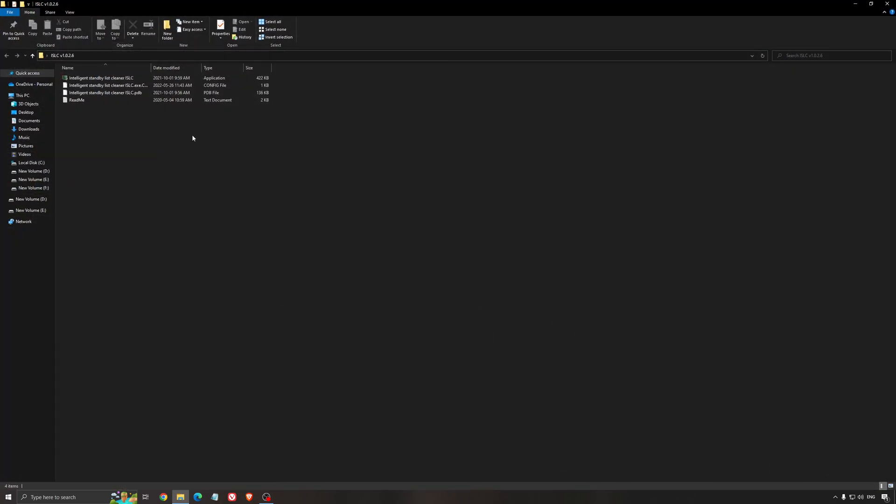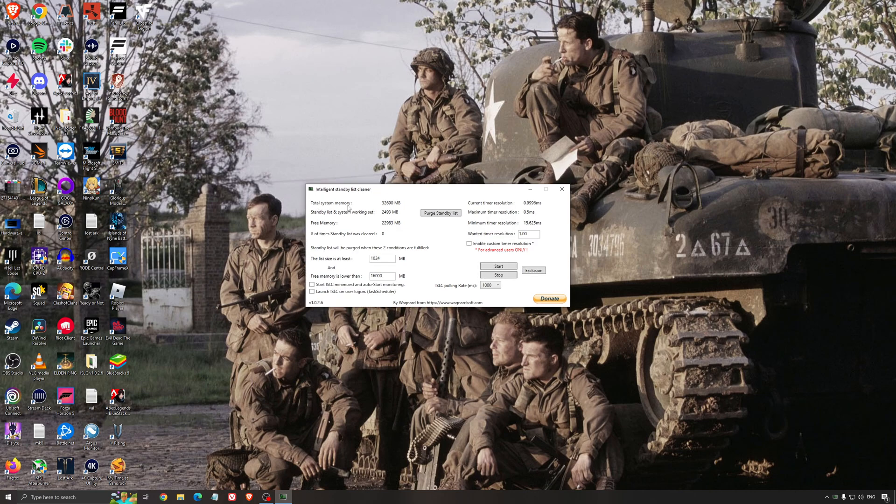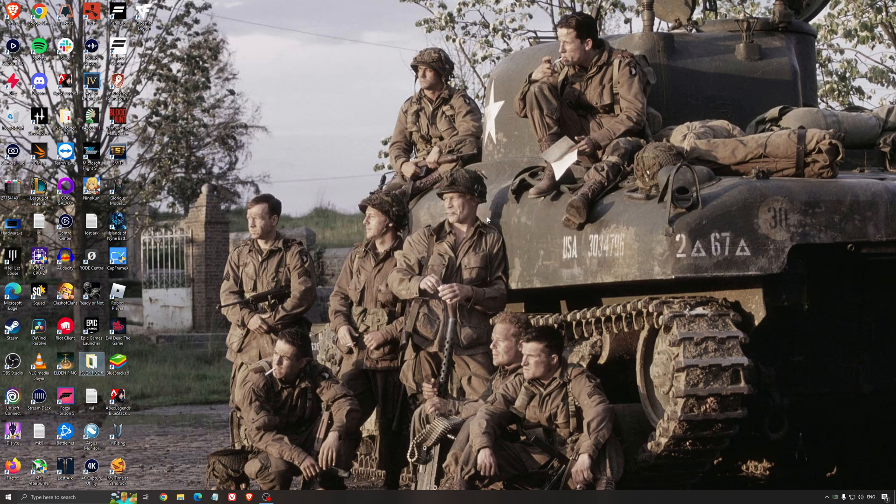Another thing I recommend is the Intelligent Standby List Cleaner, a software made by the creator of DDU. It's pretty amazing — it will help if you don't have a lot of RAM. So if you have 4GB, 8GB, or 12GB of RAM, this is useful; after that Windows handles it fine on its own. It frees memory and optimizes your standby list. I recommend looking at your total memory — in my case it's 32GB — dividing it by 2 to get 16, entering that value, pressing start, and letting it run automatically. It's a really good tool and helps a bit with stuttering.